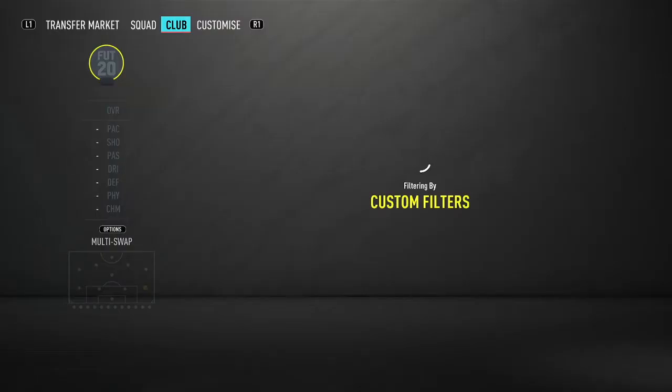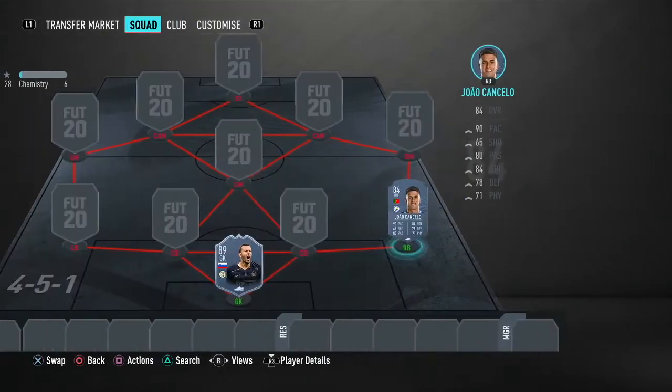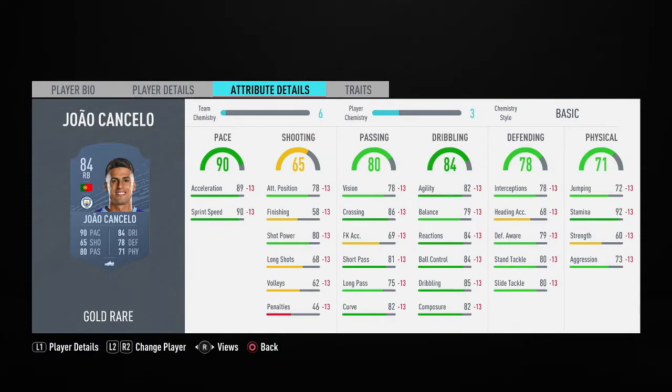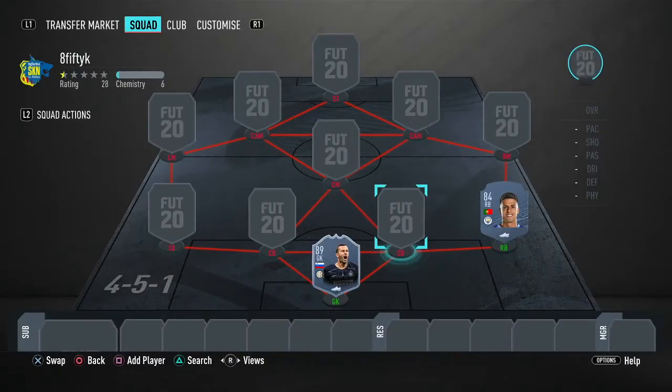At right back, Prem, Portugal — we go for João Cancelo. We go for the basic version just for the price range I've set myself. 6 foot, great height for a fullback. High-medium work rates, which is the average for a fullback. Great pace, average passing but always great crossing on a fullback. Great dribbling, average defending and physical, but for 8k you can't go wrong. With an anchor that would just be a great all-round solid card, especially for 8k. I highly suggest him.